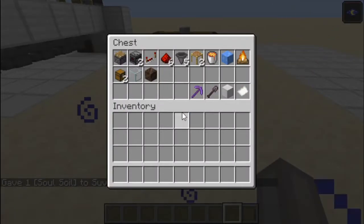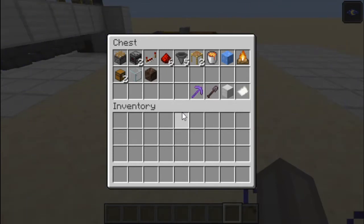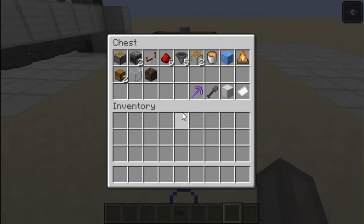To build this farm you will need: 1 piston, 2 observers, 1 repeater, 6 redstone dust, 5 hoppers, 2 scaffolding, and 1 lava bucket.